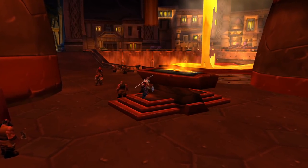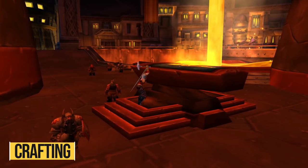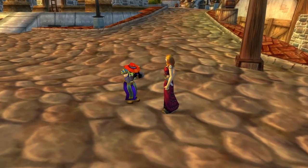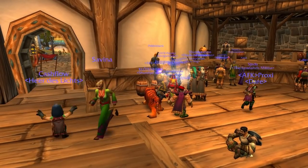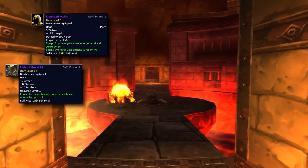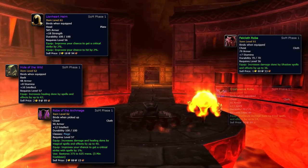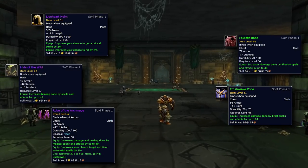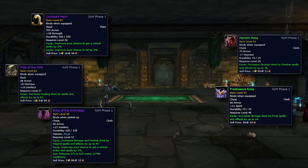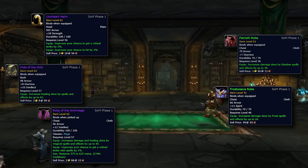Your next avenue of gearing in Season of Mastery is crafted gear — either crafting things yourself, which is why choosing the right profession is important, or getting another player to craft them for you if they're BOE. I don't recommend buying directly from the Auction House as it's generally gonna cost you more. Things like Lionheart Helmet, Hide of the Wild, Robe of the Archmage, or more basic things like the Felcloth set or Frostweave set to start off with. You're probably not gonna have enough gold the moment you hit 60 to get all of these, so those are more like long-term goals — especially the epic pieces — but I'd recommend starting to work on those as soon as you can.